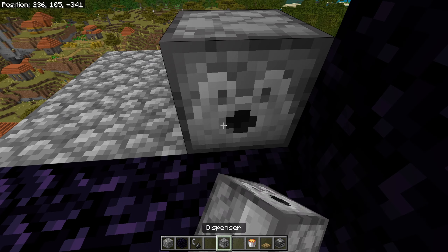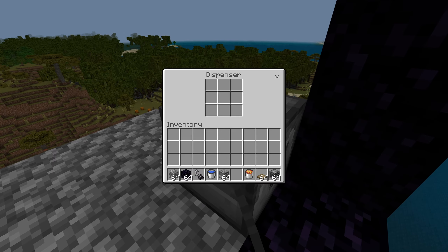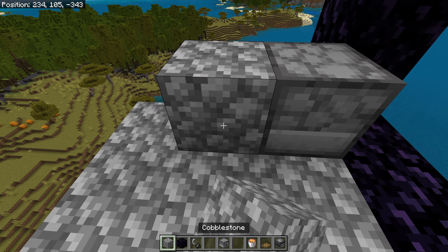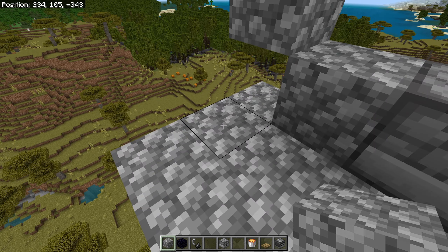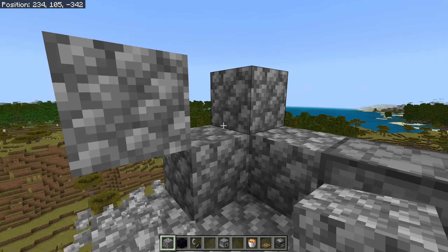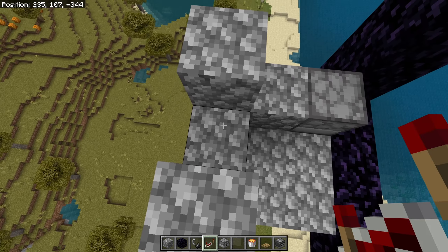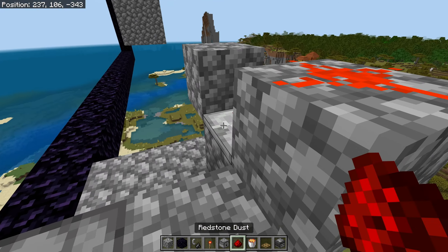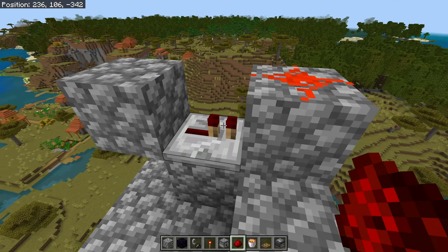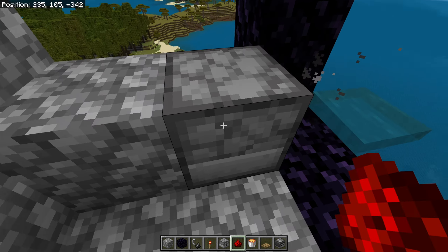Get our dispenser over here and place a water bucket inside it. Then a solid block here, place two blocks, break this one, replace a block, and then replace this one and break this one. Add a repeater here, a redstone dust here, a redstone torch here, then redstone dust and a further repeater. Now the thing will constantly activate and the water will be constantly working.